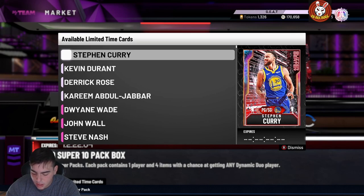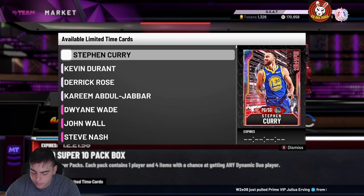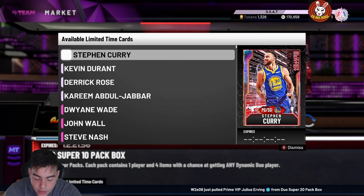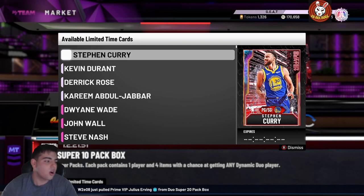He has around 50 Hall of Fame badges — Hall of Fame Quick Draw, no Range Extender, but he's well-rounded overall and has every defensive badge, so he's insane.